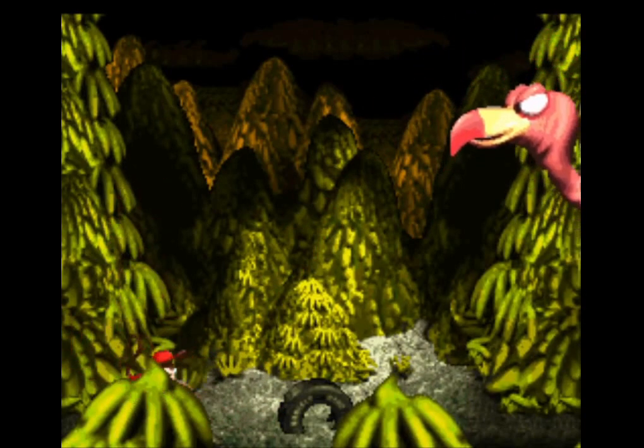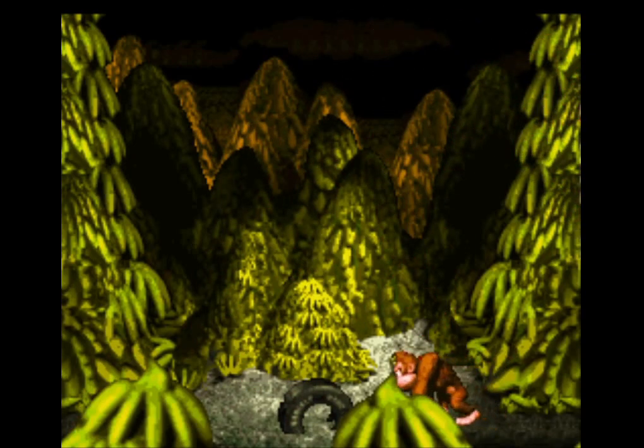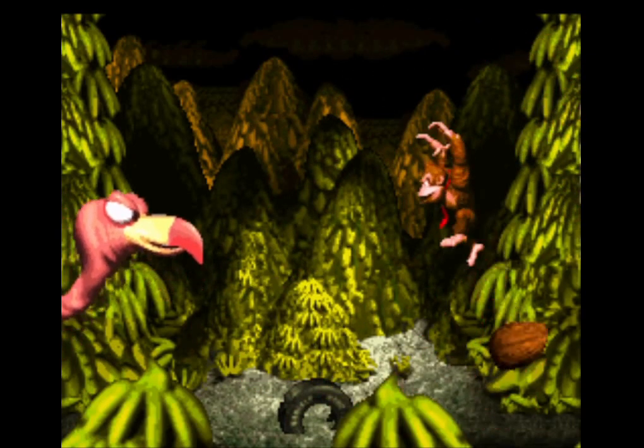The boss of the Monkey Mines, Master Necky, spits nuts down onto Donkey Kong. Avoid the nuts and spring into Master Necky's head when you have an opening.